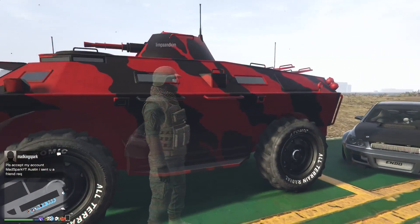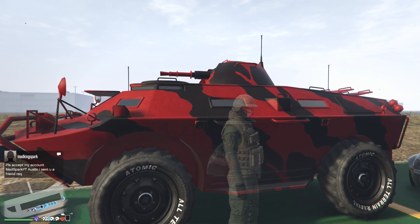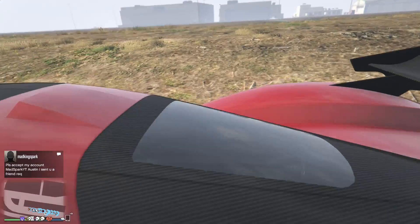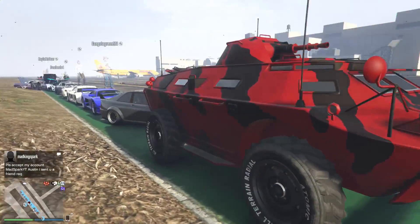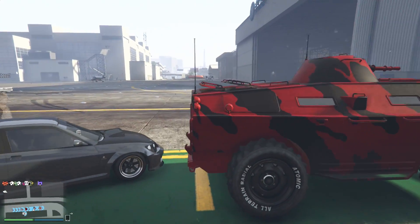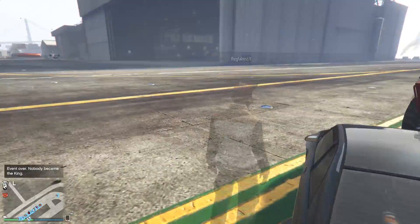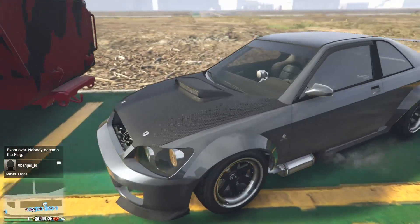Moving along, we have the APC with the traditional cannon on top in red and black. Another super simple one — two back-to-back simple ones — but whatever red that is with the black, I think they look really well together on the APC.